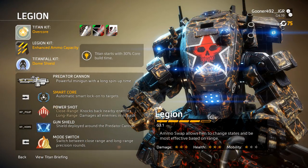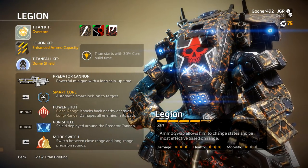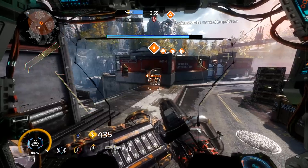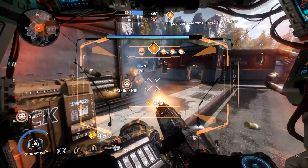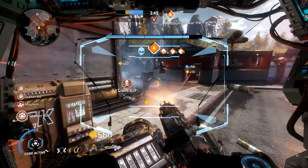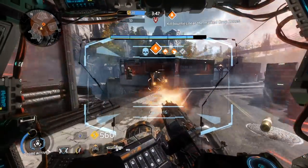Finally, Legion's Core ability is Smart Core. The Predator Cannon automatically locks onto anything in range. Unlike the other Titan Core abilities, using this one on Grunts and Specters isn't a horribly bad idea, and it's incredibly fun.